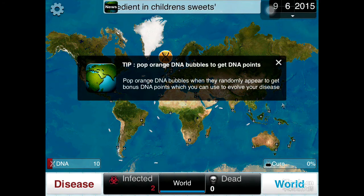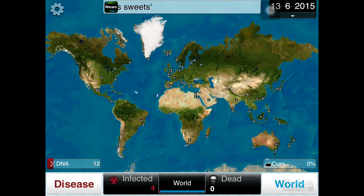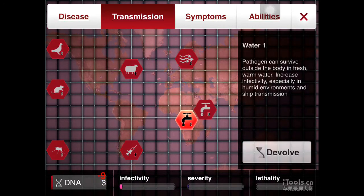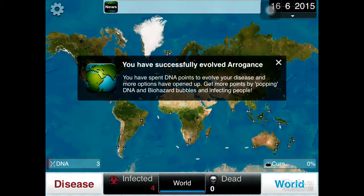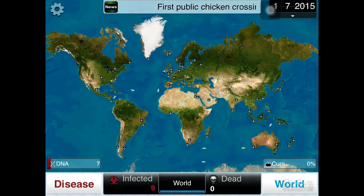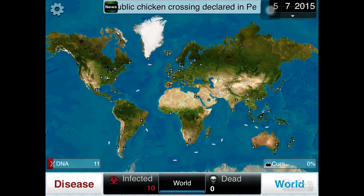So we pop these orange bubbles and we get DNA points down here in the bottom left corner. We can upgrade the way it's transmitted. Let's evolve water right off the bat. We're probably going to need to upgrade a bunch of stuff because you want to make it super infectible — you want it to spread to everyone faster.